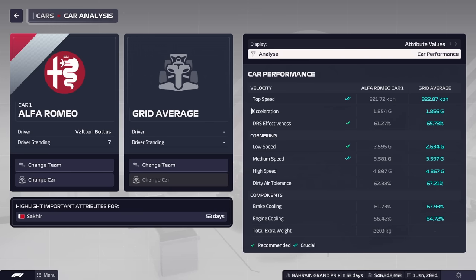Acceleration and top speed basically go hand in hand, but unless you have a Red Bull engine, don't expect to be first in that category. Your DRS effectiveness is basically how effective your DRS is once you open it — how quickly you reach max speed. Having a high DRS effectiveness will allow you to do DRS overtakes more easily.